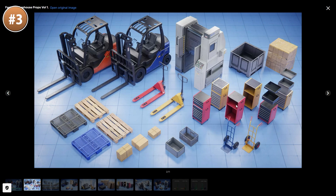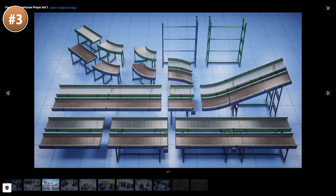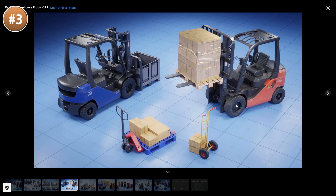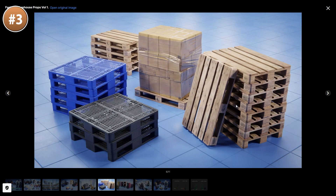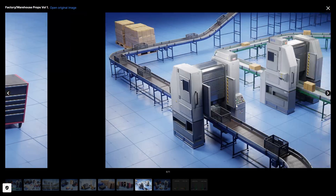If you want something a bit more industrial, then check out this pack. Looking at this one immediately makes me want to do some kind of warehouse or factory automation management game. The props look really nice — you've got some conveyor belts, lots of pallets, boxes, tool boxes, and a bunch more.